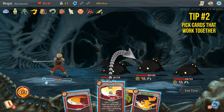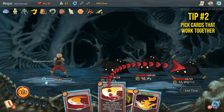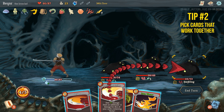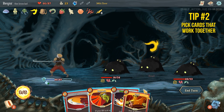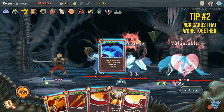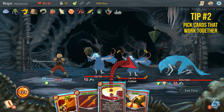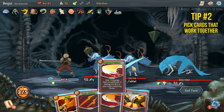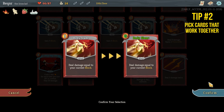An obvious example for Ironclad is Perfected Strike. Perfected Strike deals a base damage of six with a modifier of plus two damage for every card with 'strike' in the name that you have in your deck. As an Ironclad you start off with a number of strike cards and more can be picked up along the way, so you'd most likely want to prioritize these over others if you've decided on a Perfected Strike deck. Of course, upgrading the card or cards you've decided to focus on is also crucial.